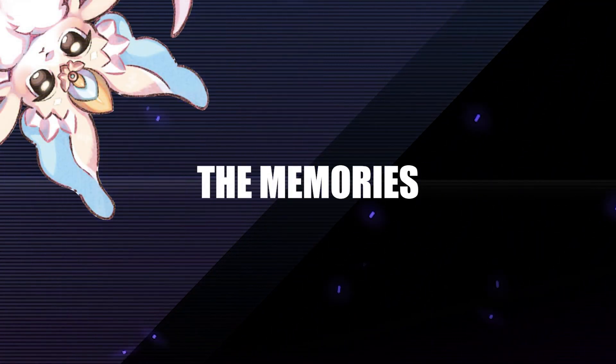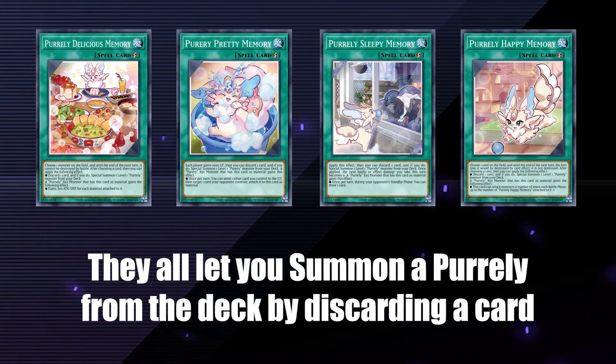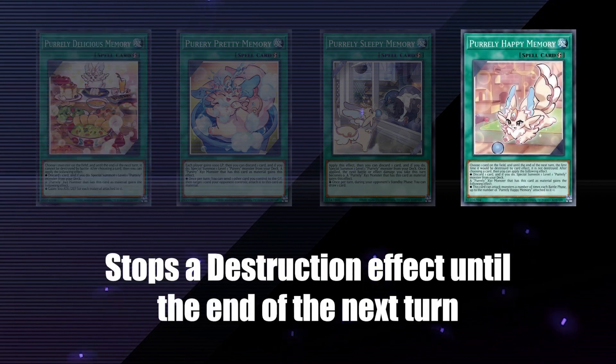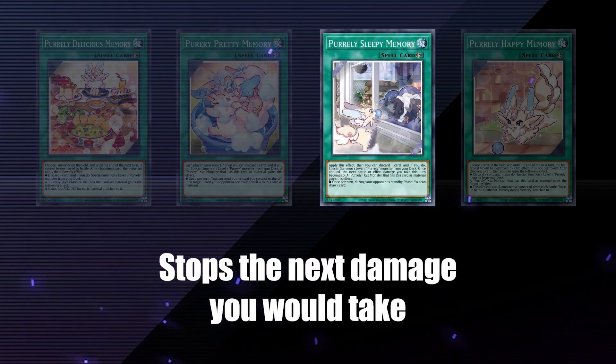Let's go over all the memories. First I'll explain what they do when played, and after that what they do as a material. Each, once you activate them, let you discard a card to summon a level 1 Pearly straight from the deck. Delicious Memory makes a monster indestructible in battle. Happy Memory lets you choose a card and stops the first destruction effect until the end of the next turn. Pretty Memory has each player gain 1000 life. Sleepy Memory stops the next damage you would take.